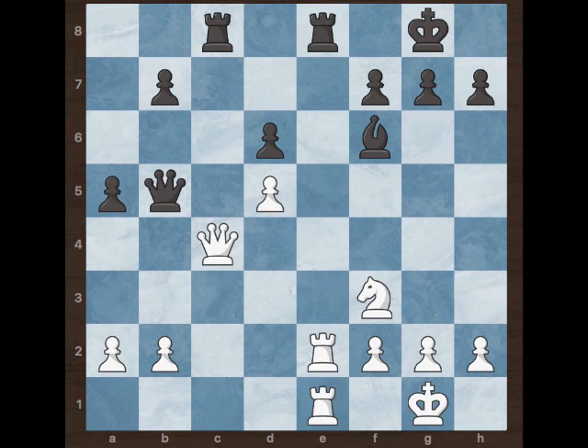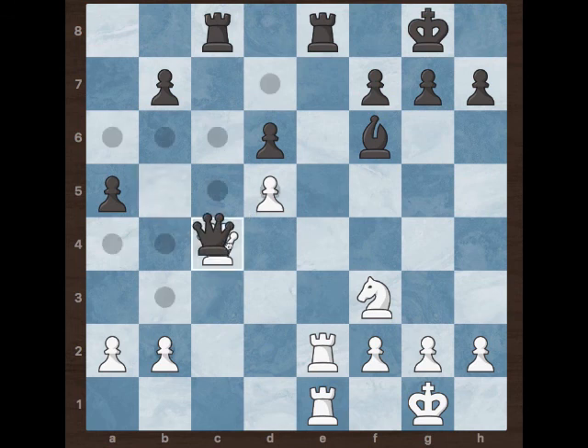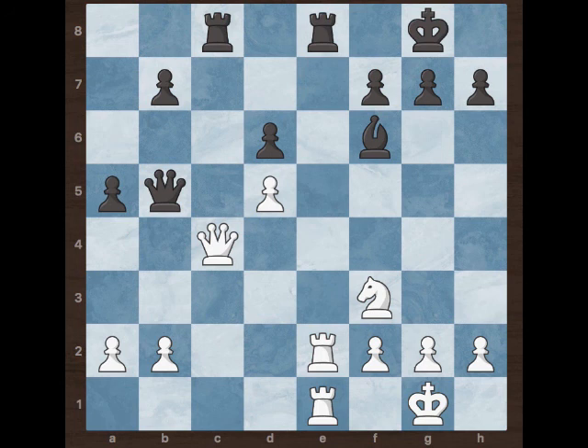White tries the same idea by moving the queen to c4. Even if black captures with the queen or the rook, that will be checkmate in either case — if he captures with the rook, that's checkmate, and if black captures with the queen, that's checkmate with the same tactic. So after Qc4, black goes back to Qd7.